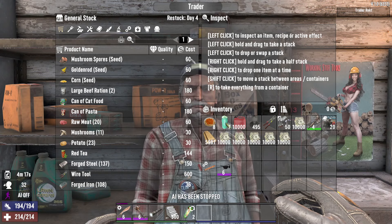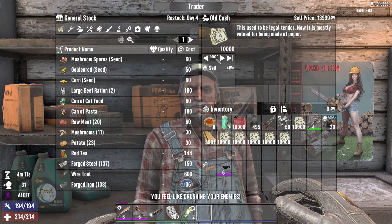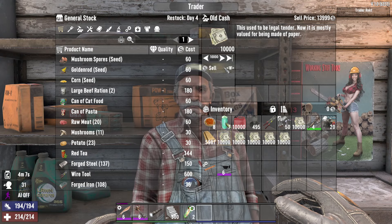First of all, if you go into your trader, go into his shop, you want to sell items — all you have to do is select them. Select the amount up here, so I'm going to set it to the max, because I've got some old cash here that I'd want to sell. Then you just click sell.